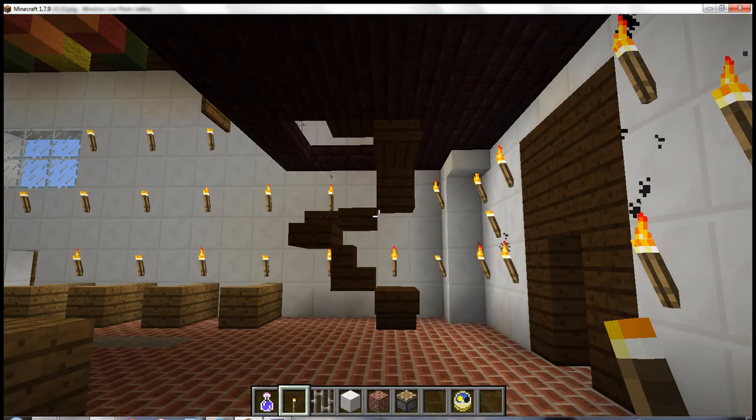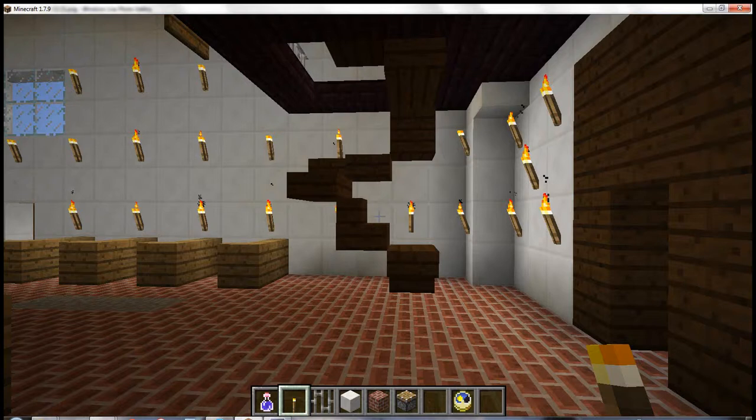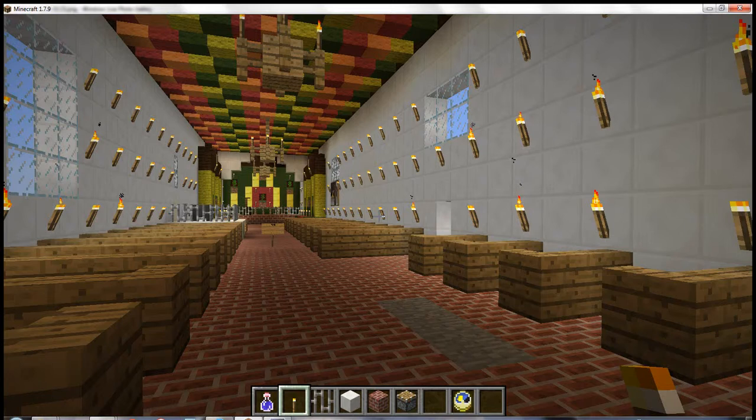Now we will go inside the church. Here is a spiral staircase which leads to the choir loft, and the choir loft is where people sing.